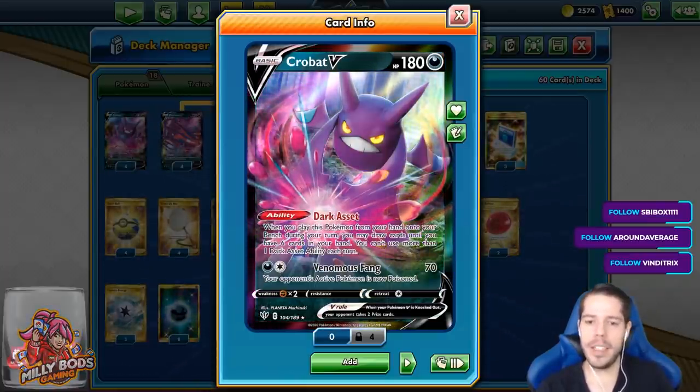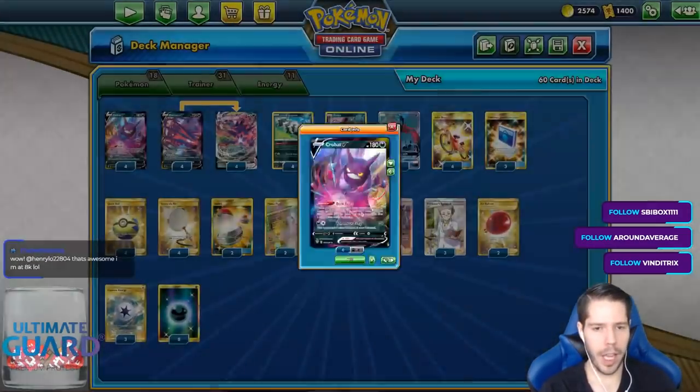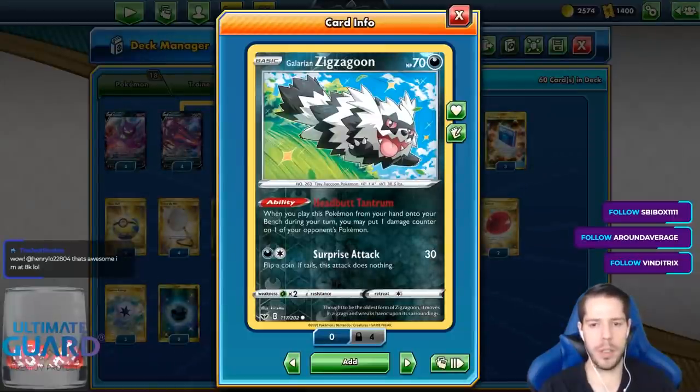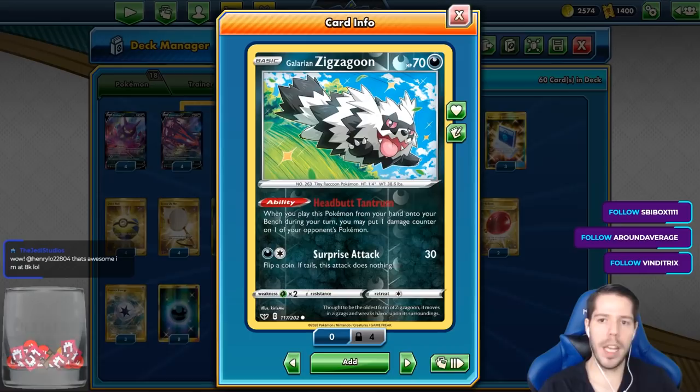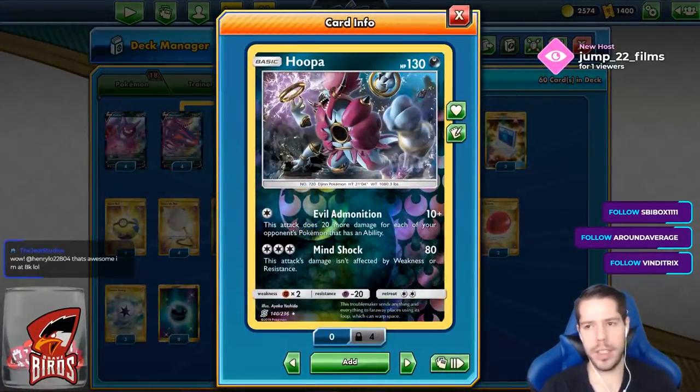We have Venomous Fang dealing 70 damage and poisoning — if you're using Venomous Fang, you're probably going to lose anyway. We have 4 Galarian Zigzagoon and 4 Scoop Up Nets so we can do extra damage with the attack and also with Headbutt Tantrum to close out some good numbers. We have Hoopa as a non-GX attacker.